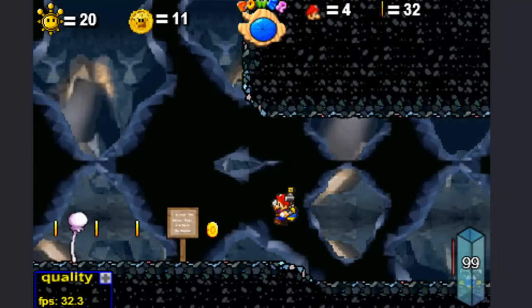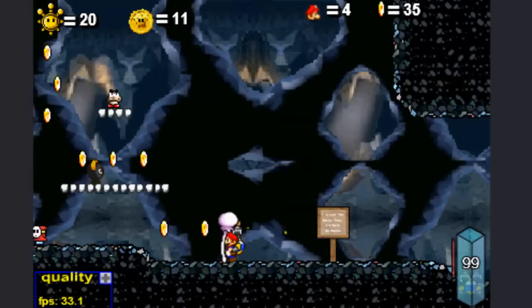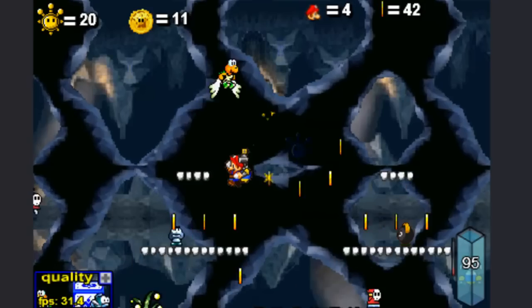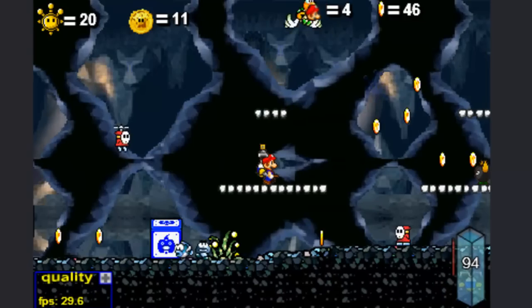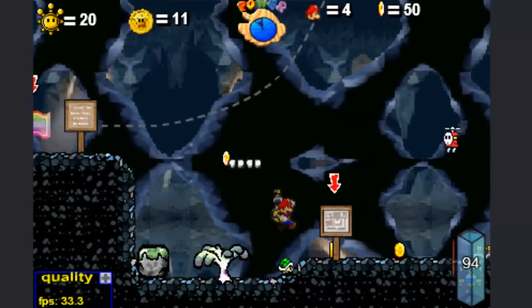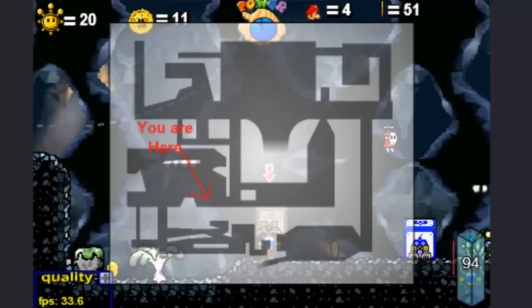Proceeding a little bit more. Does it say side room? Yes, it does say side room. So according to the description, it should be under here. Oh, I see the outline — the silhouette of a shine sprite. And I'm assuming that's for the red coin mission. It's really quite something. Here we are at the map. You are here. Right under there, they said that the toxic maze would be under, so that probably means it's going to be around here somewhere.